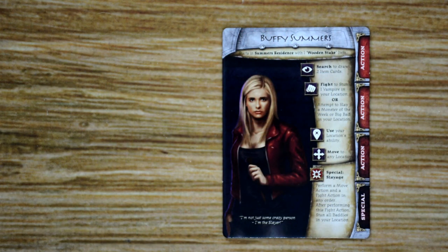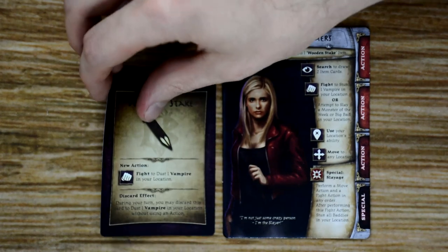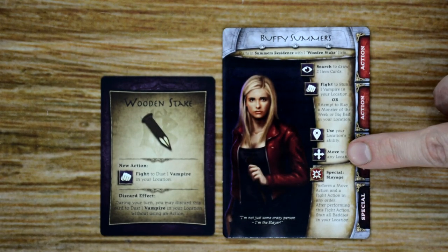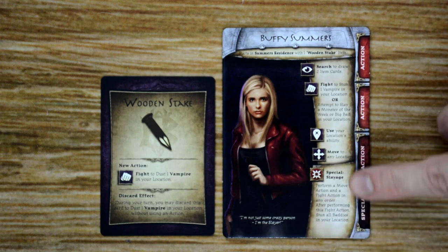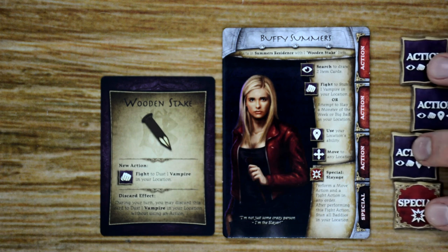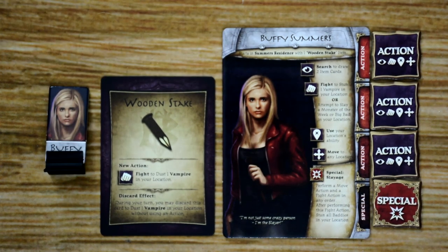Player setup is very straightforward. Each player selects one or more characters they'd like to play as. At the top of each character board is the name of the character, their starting location on the map, and any starting item cards they're going to have — so Buffy starts with a wooden stake item card. Going down the side of the card, each character has four basic actions, which we'll cover later. Each character also has their own unique special action. To start, each character gets three action tokens and one special token, plus a standee to mark their location on the map.